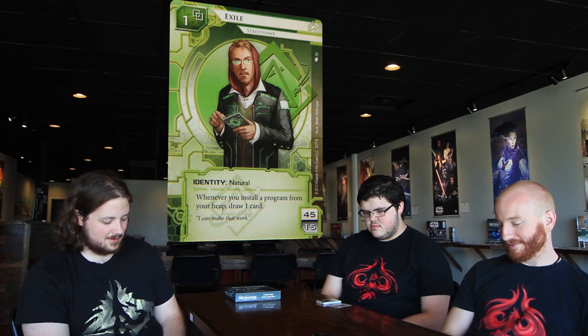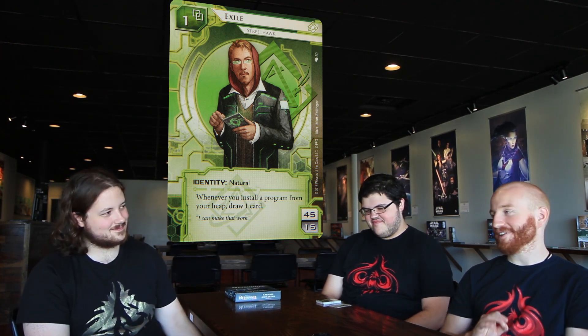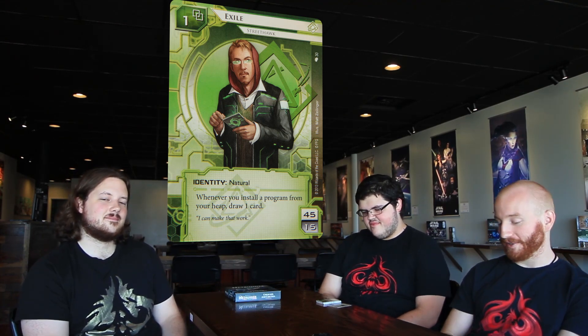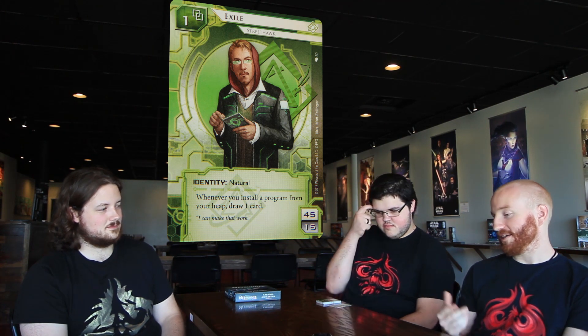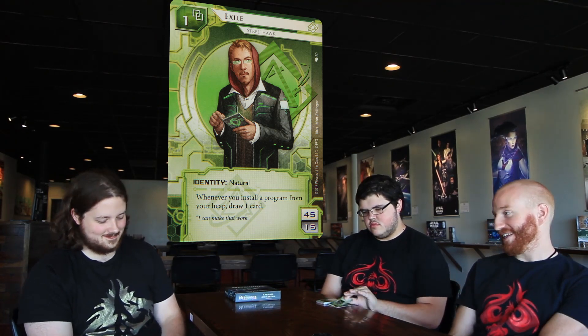Next up we have Exile. He has one base link, he's a Street Hawk identity, natural. Whenever you install a program from your heap draw a card. He's a standard 45/15. I love it — he's just the perfect kind of weird that really appeals to me. This is a completely different way to play Shaper. It's all about your heap. We were talking about a Shaper deck that was all about Diesel and Quality Time, drawing a ton of cards, putting all those programs in your heap and installing them with Retrieval Run. Now we have more stuff to do that in this pack.